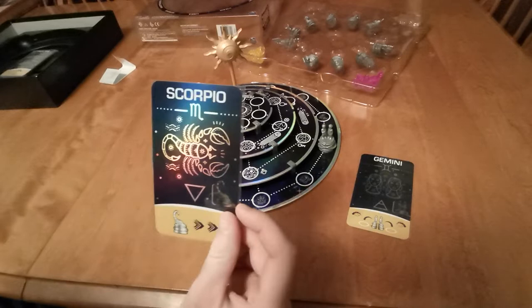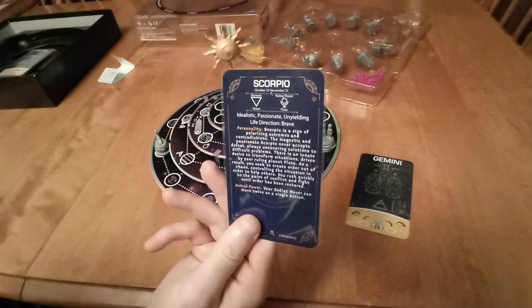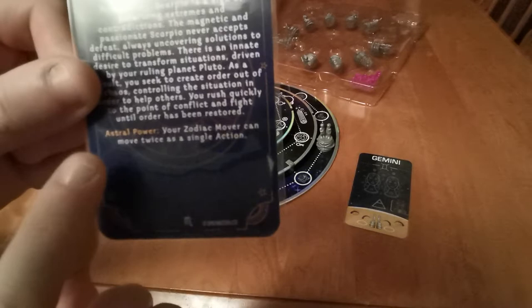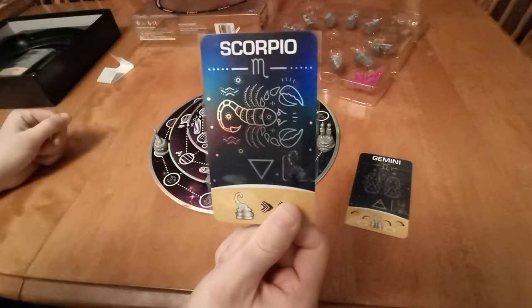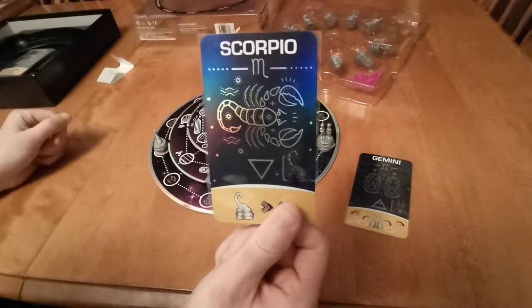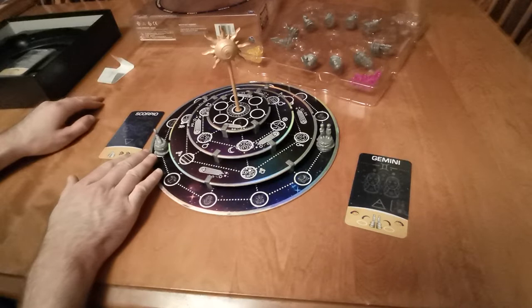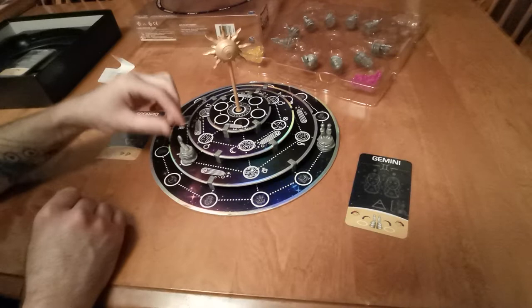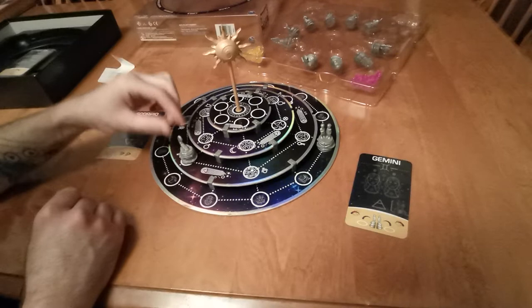Each tier has comets going in a different direction, indicating which way that tier rotates. Each individual card also has a special ability on the back. The astral power of the Scorpio is that your zodiac mover can move twice as a single action — that's pretty helpful. As stated, you are allowed to either move your player, change the direction of the tiers, or place one of your constellations down.